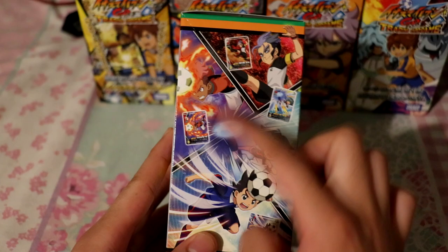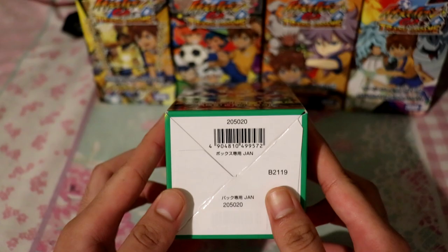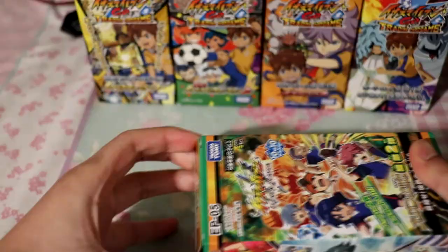I'm hoping I can get all of them. On the other side are some of the cards you could get, and the top has the anime logo and the TCG logo — Inazuma 11 Play Card. The bottom is just a regular barcode. I'm especially hoping to get Endo Mamoru, or Mark Evans if you watch the English version. Enough of the box — let's get this unboxed!